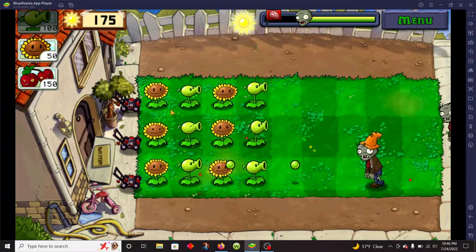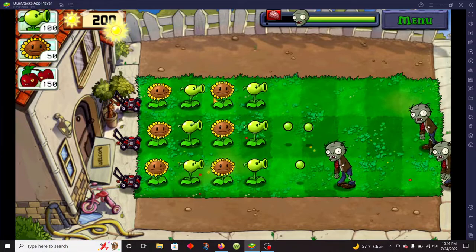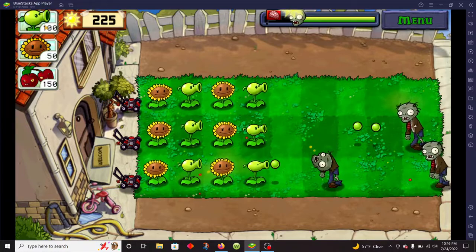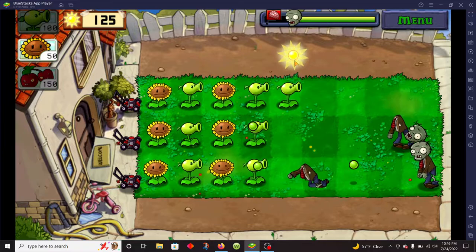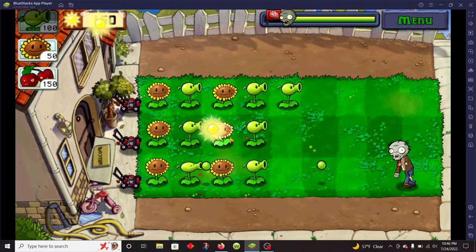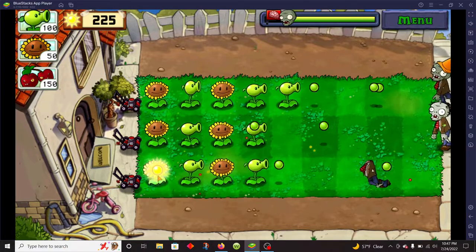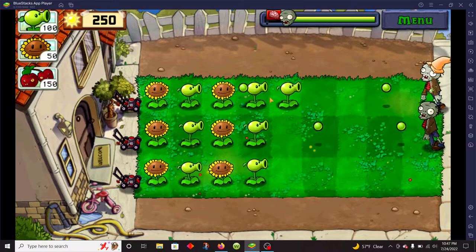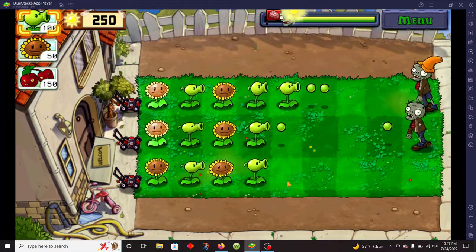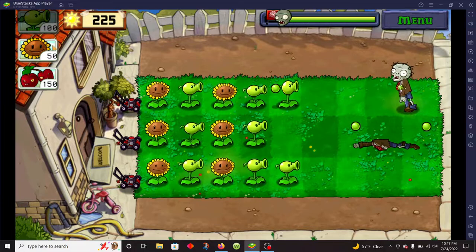I have two rows of sunflowers — I always like to have two rows of sunflowers. Let's save up so that I can show you what this cherry bomb does when the big wave comes, and we'll just destroy the final wave with a cherry bomb.